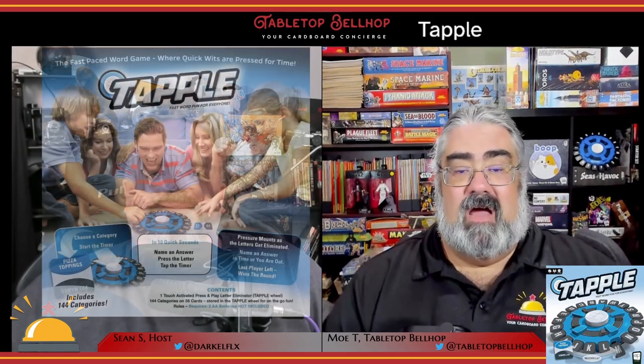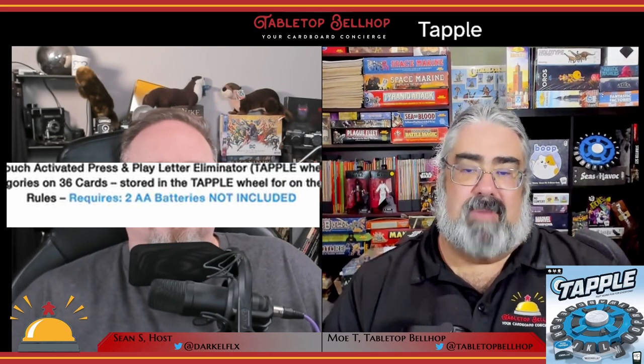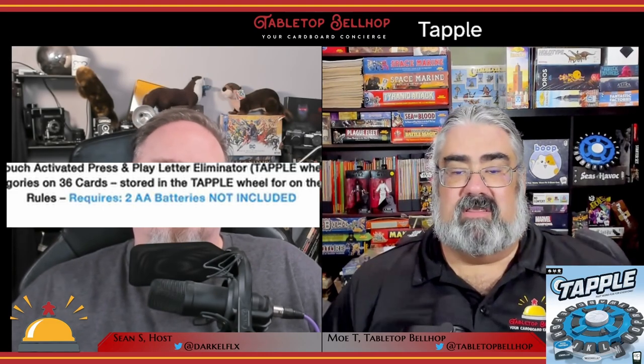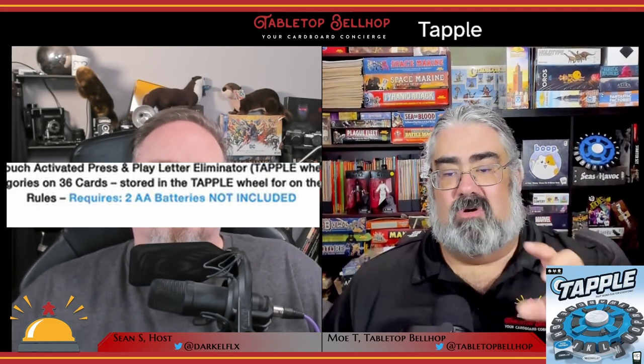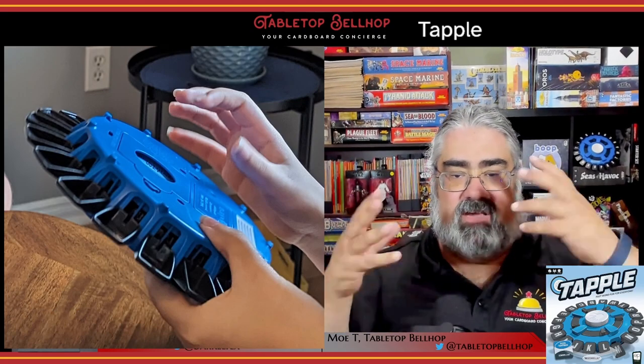Mo had a total Mandela Effect going on — somewhere she played what felt like a mechanical, clicking version of Tapple. A couple of important things learned during the unboxing: batteries are not included, and once you open the game, the plastic word wheel has a slot underneath that holds all the cards, so there's no reason to keep the box unless you collect it.